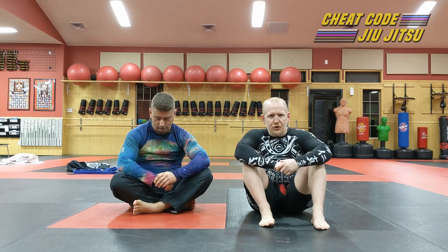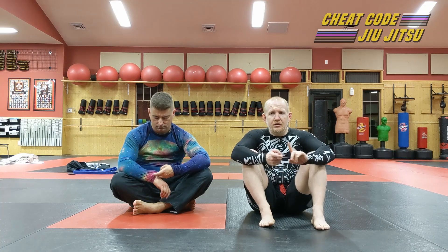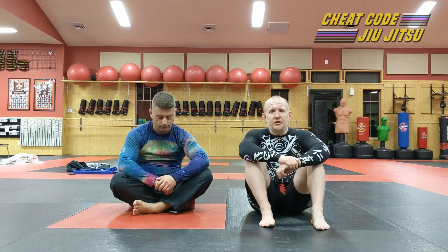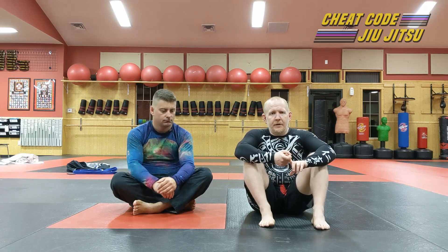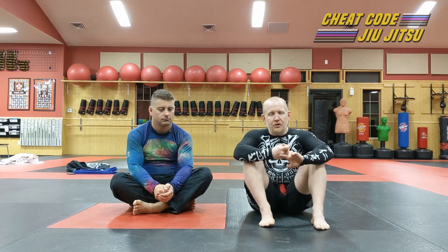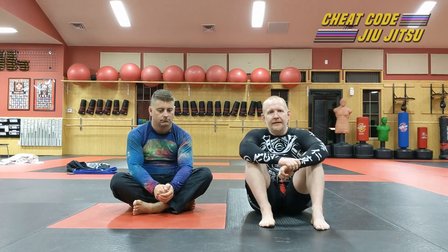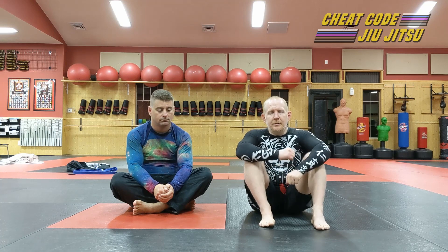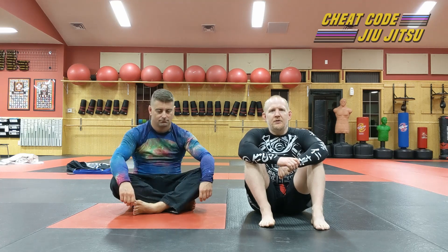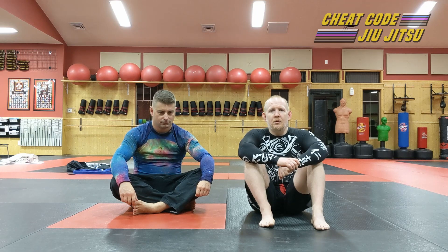Today we're going to specifically work on the gift wrap choke, which is a fun little nasty choke that you can catch not just from this position, but from pretty much any position that you can catch a gift wrap from — kesa gatame, mount, guard, a lot of different positions. It can hurt really bad and choke really well. It bears a lot of resemblance in terms of finishing mechanics to several gi chokes, but we do this with no gi. No pajamas required. This is one of my favorite moves.